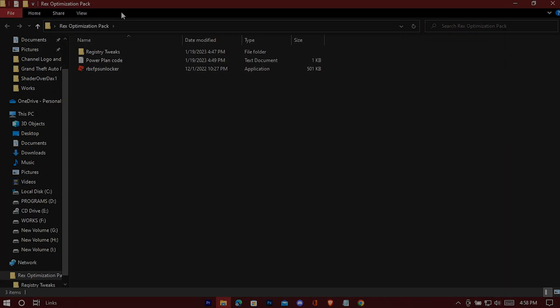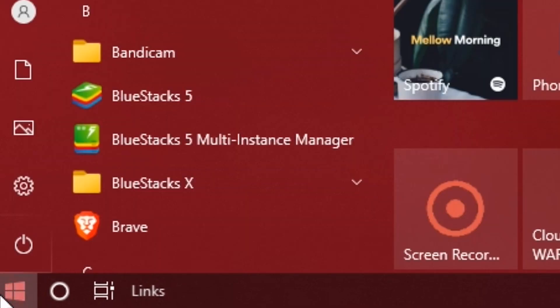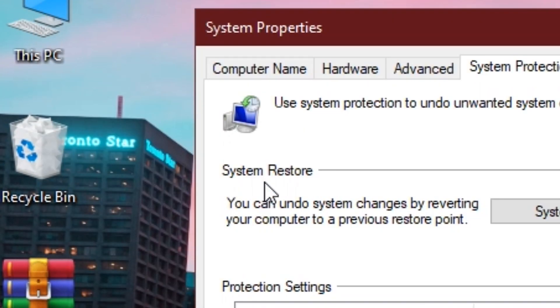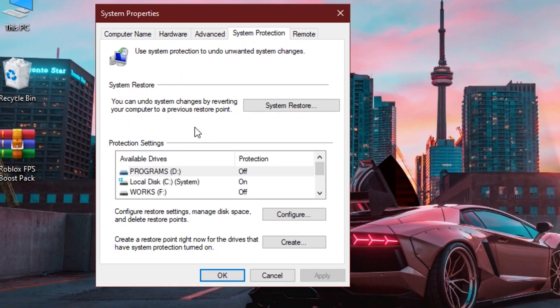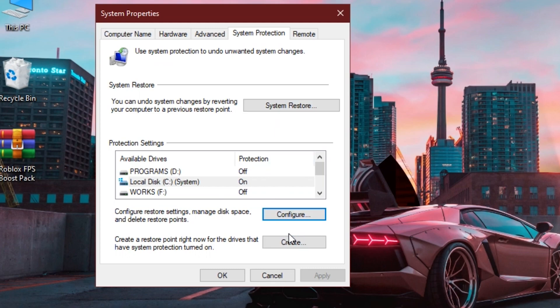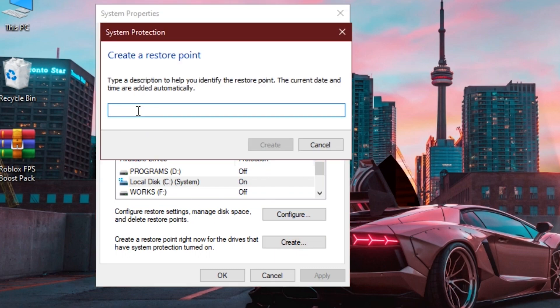Before going for the registry files, you need to make a backup. Search for System Restore and click on 'Create a restore point.' Select the Windows drive, press Configure, check the option, and drag storage usage to one percent. Hit Apply and OK, then press Create, give it a name, and hit Enter.